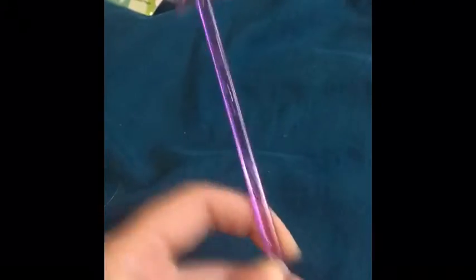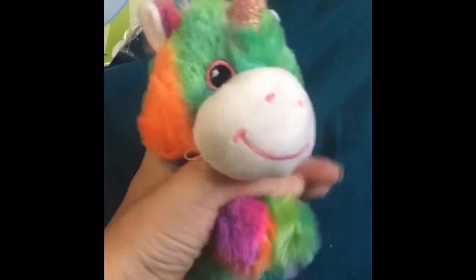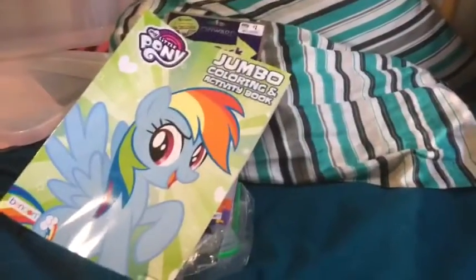Then we have this unicorn magic wand which is just so cute. There's also this beach ball, which is like the only toy in here that doesn't have a mythical theme behind it. And then this unicorn plush from the Dollar Tree — he's like so ugly he's cute, and he's so fun to hold.